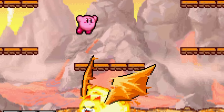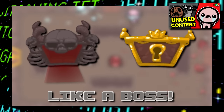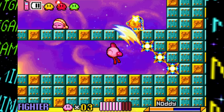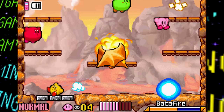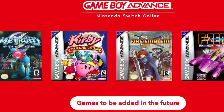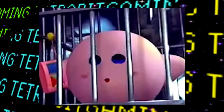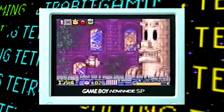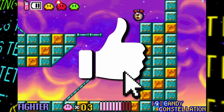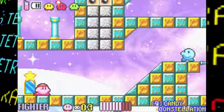Hey guys and welcome back to another Lost Bits video right here on Tetra Bit Gaming - the series where we explore the unused, altered, and unseen content in gaming. Kirby and the Amazing Mirror is one of my favorites in the Kirby series with its awesome visuals, Metroidvania-style gameplay, and four-player co-op multiplayer. Nintendo is planning to re-release this game on the Switch Online service in 2023, so I've decided to cover this game on Lost Bits, focusing on pre-release stuff including a prototype version.